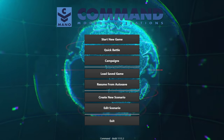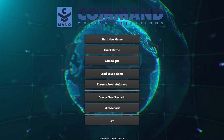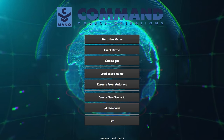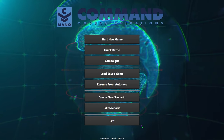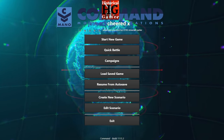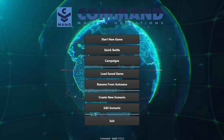The difference is that DCS and IL-2 are 3D flight simulators, while Command is a 2D war game in the Harpoon model. If you think of an operations map you might see at the Pentagon — where you see little dots move around on the map and missiles cruise across — that kind of 2D operational NORAD-type command center map is really the heart and core of what Command Modern Operations is.